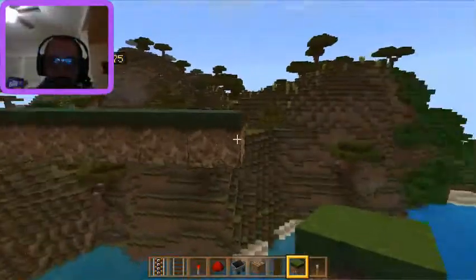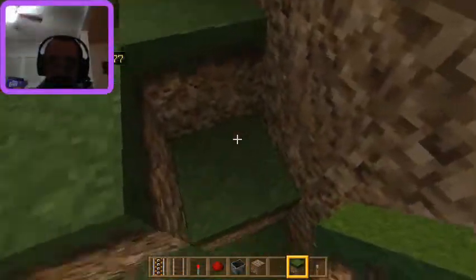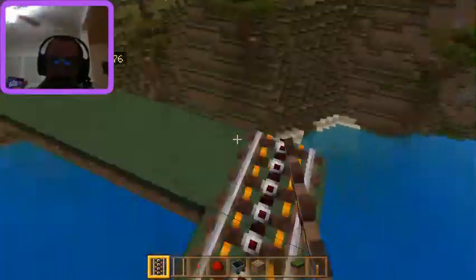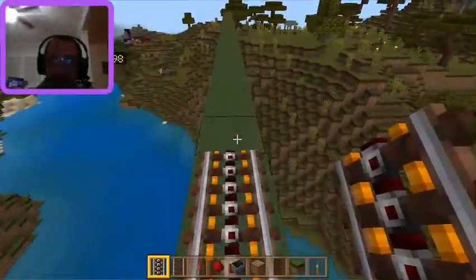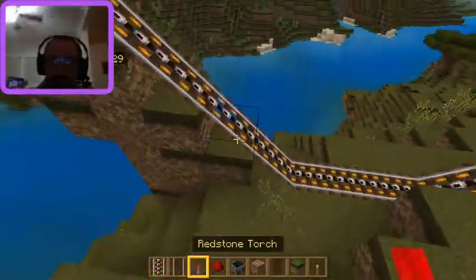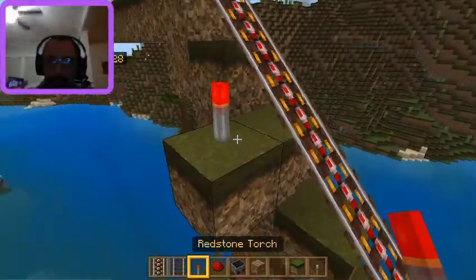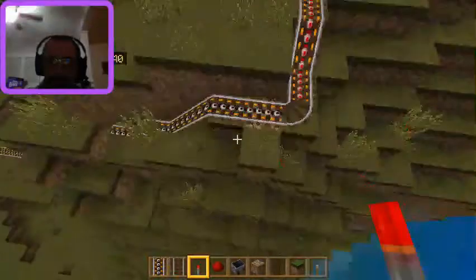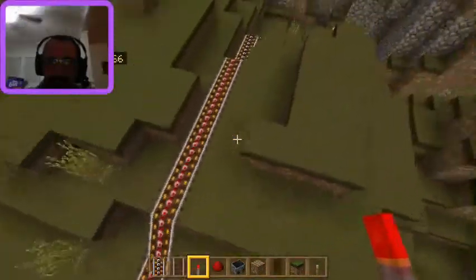Oh wow, yeah, we're gonna kind of turn from this thing a little bit and bring it back this way. All right, now we're gonna add our power rails here we go, and bring them back around. Oh, we missed two. There we go. No — not gonna accept that. Okay, there we go, now we've got power. Put one right there, there, right there. We'll just throw down some torches.